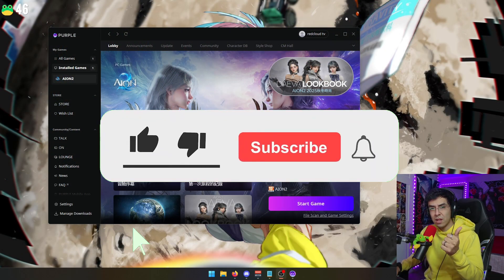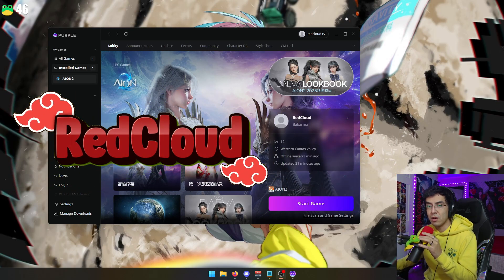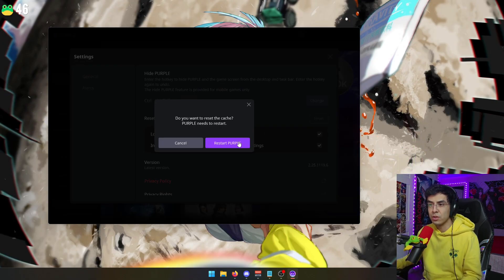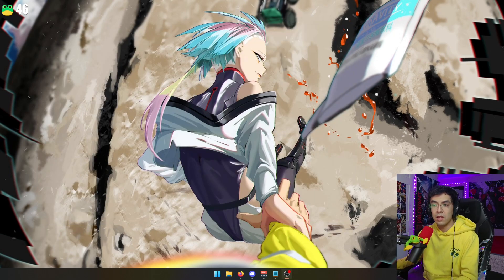First things first, please like the video, subscribe for more content like this, and also come check out my live stream. I'm live every day on Twitch, YouTube, and Kik. First thing you're going to want to do is go ahead and reset the cache on your game, reset Purple as well. You're going to have to re-login to Purple and then I'll show you guys this after I log back in.